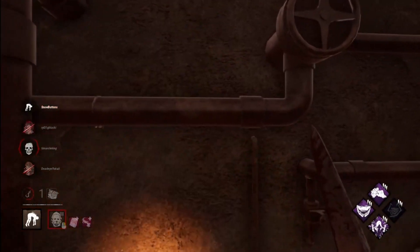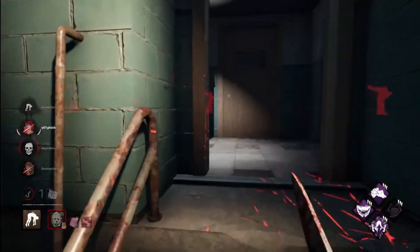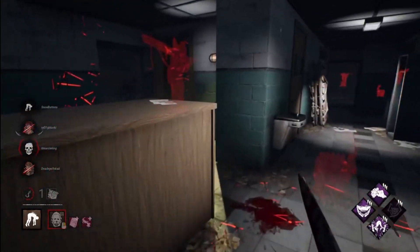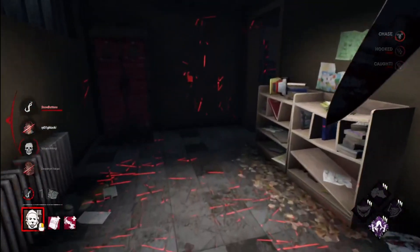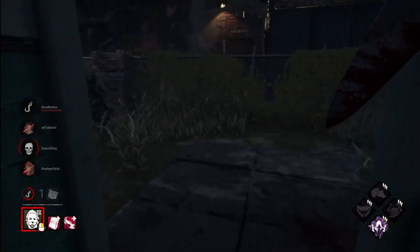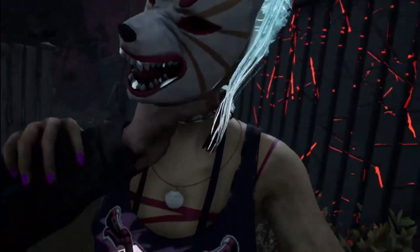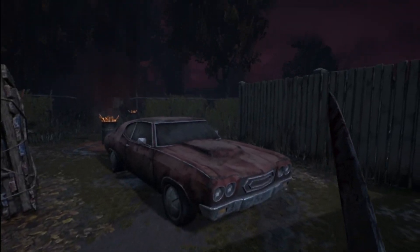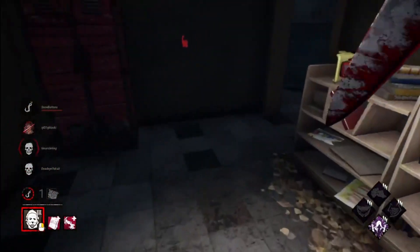They just jump down with the flashlight — they're way too late for that. Okay, never mind — first she'll try to block probably. Somebody's downstairs. She should have gone straight to the pallet — she'd have gotten downed at least. Yeah, it looks so nice, better quality, better tool. Is she still on that gen? I think she just got off the gen — she took so long.